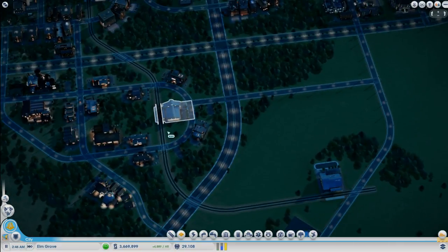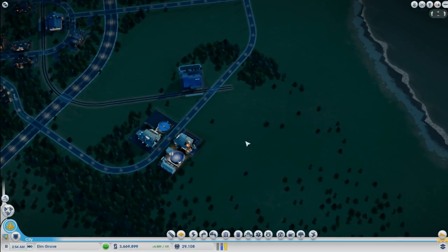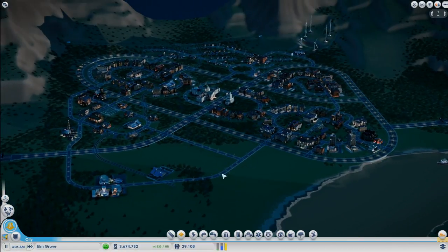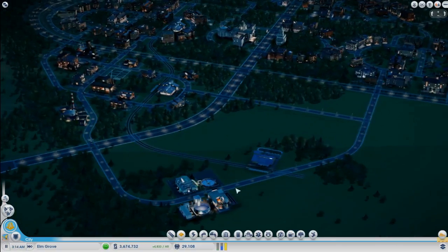We can always rearrange this — I can have this factory facing the other side. But for now it will work. Again, we have only 30,000 sims living here, so we haven't hit major roadblocks yet.